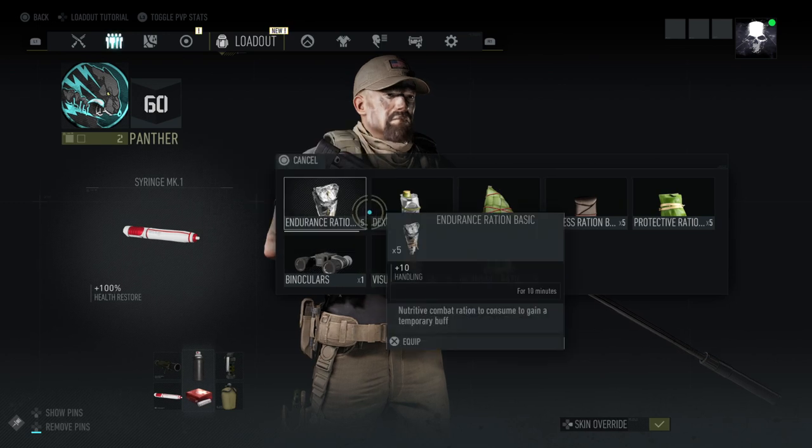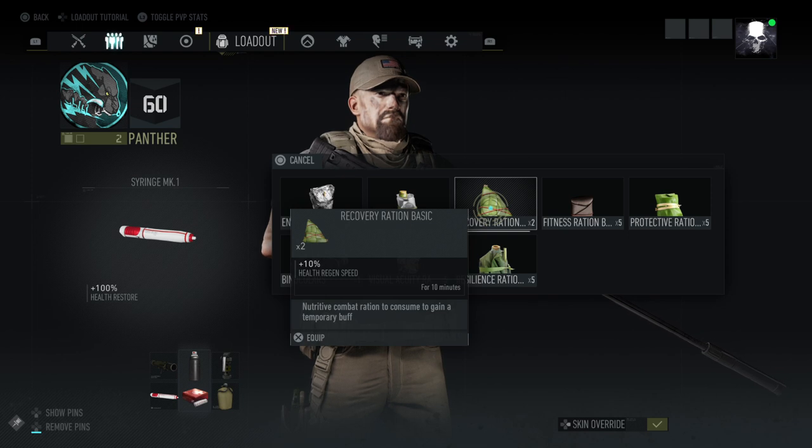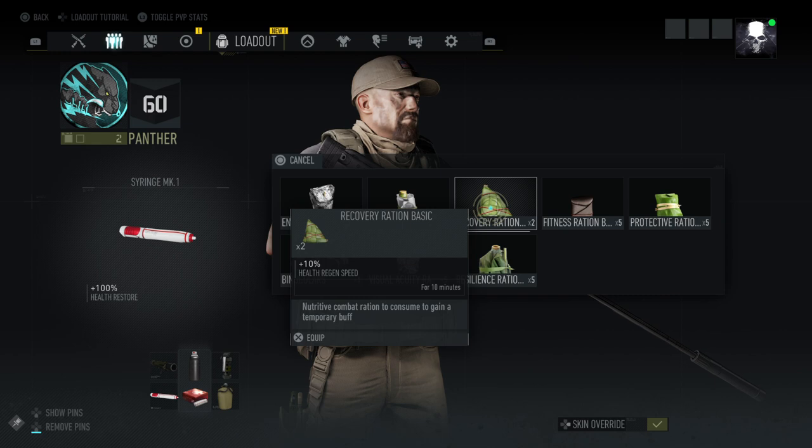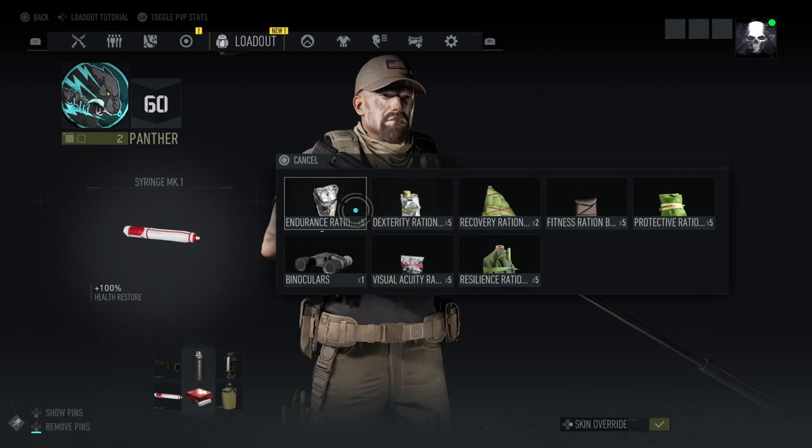You can also craft rations. As you run throughout the world you pick up plants, fruits, and similar items. When you're at the bivouac in the preparations menu you can craft different items that show up in your wheel — they're basically just different buffs.